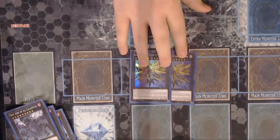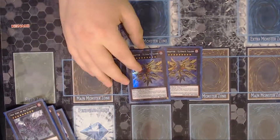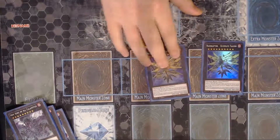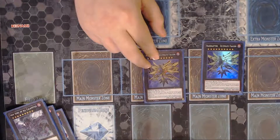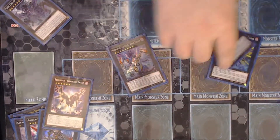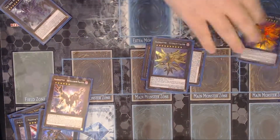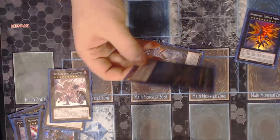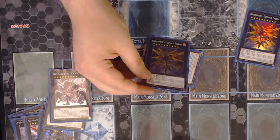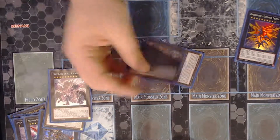We do have another two-of: Raid Raptor Ultimate Falcon. You can get him out by using the Raid Raptor rank-up card when you have Satellite Cannon on the field, then use the Raid Raptor rank-up card to go into Ultimate Falcon. Ultimate Falcon says he's unaffected by your opponent's card effects, and he has a few other effects like making all your opponent's monsters lose 1000 attack each end phase. If they don't have any monsters, they lose 1000 life points. He's unaffected by card effects, he's 3500 — it's pretty busted.